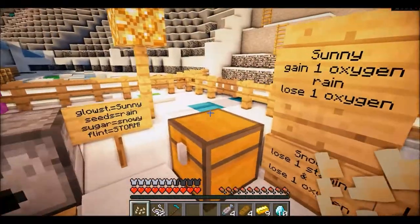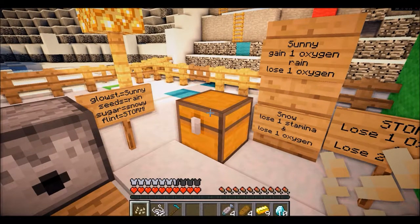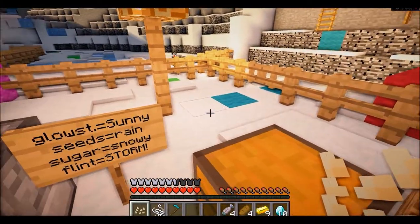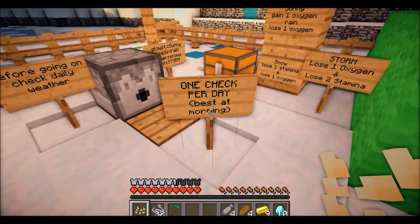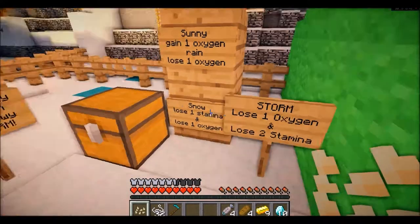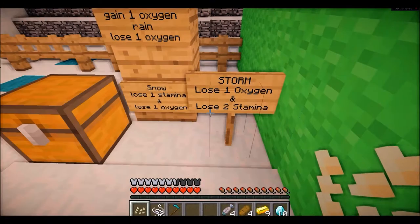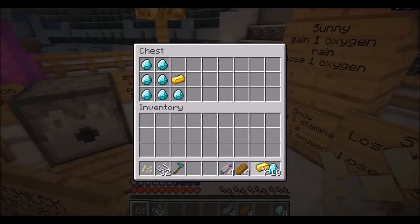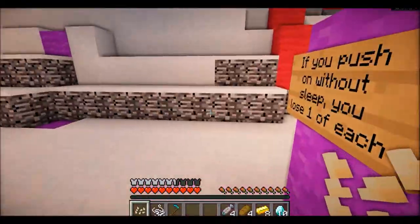Very confusing — if you push out without sleep you lose one of each. We can't set the time — are you serious? So I guess we gotta keep all these. Check the weather before you go — check once per day. Oh, rainy. What did I get? I got seeds — so rain. I don't see rain anywhere. Sunny, stormy — but where's rain? I'll go with lose one of each. Just one of those okay. Now let's go — can we take everything?